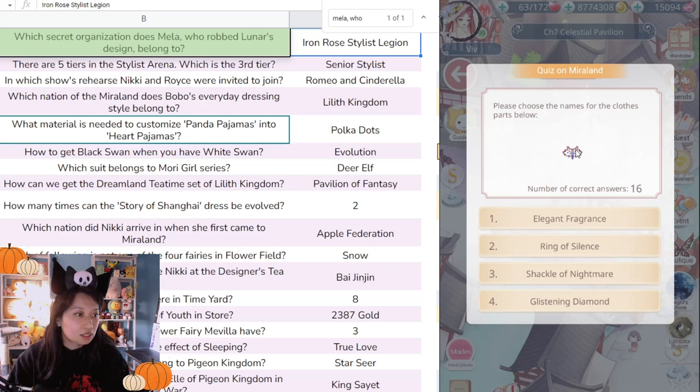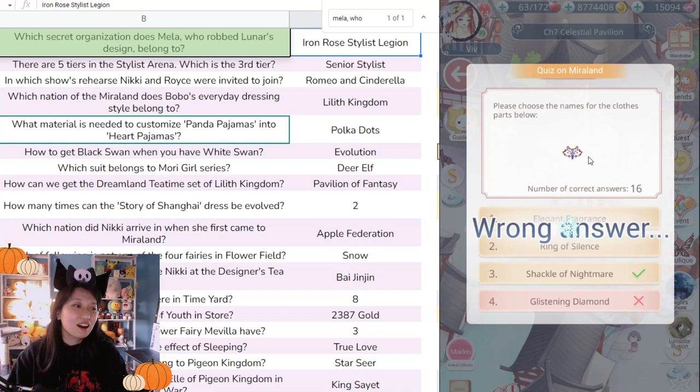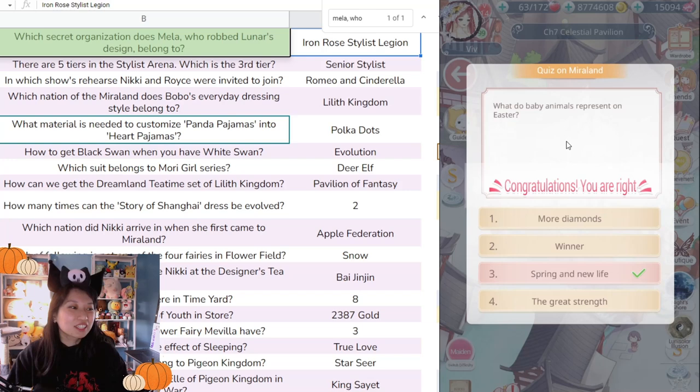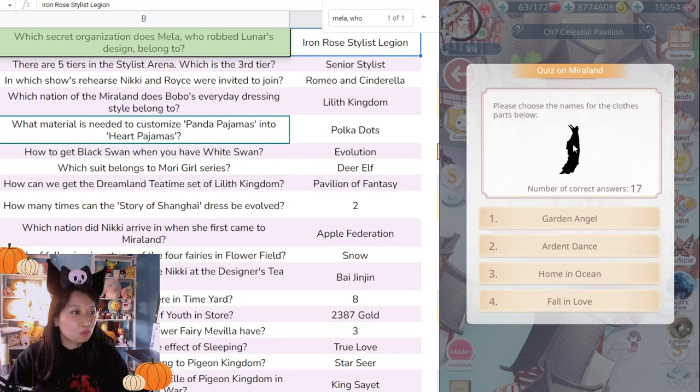Next item: Elegant Fragrance, Ring of Silence, Shackle of Nightmares, or Glistening Diamond? This doesn't look nightmarish at all. 'What do baby animals represent on Easter?' The answer is number three — New Life, I think. I wish it was More Diamonds.